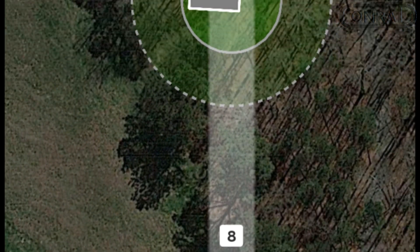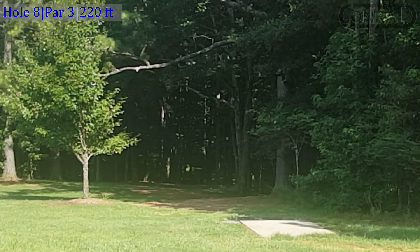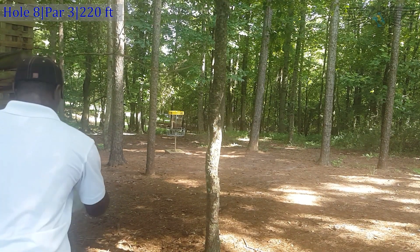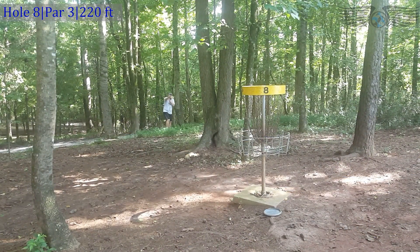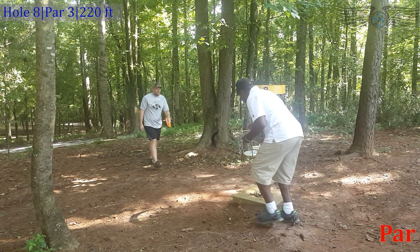Hole number eight is another par three — it's only 220 feet but it's downhill and you have to hit this little gap perfectly. That's the route for an ace run, but the ace runs get scary because OB comes into play so quickly. My shot was way too high but luckily got knocked down by a branch — had it made it past that, I probably would have been flirting with OB. Tyler was flirting with OB too, maybe three or four feet inbounds — but wow, he drilled that putt. Not an easy one either.